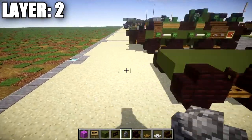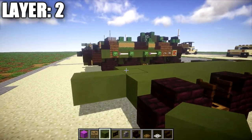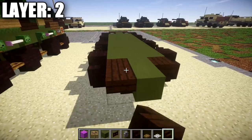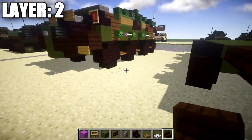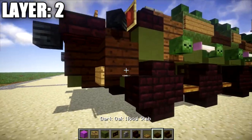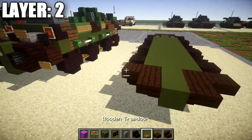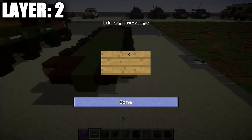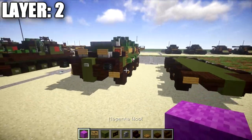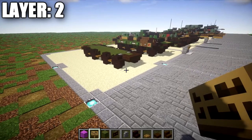Continuing on, grab green stained clay and place down one and two full blocks going back from the center. Then place down an upside-down dark oak wood stair coming off either side of this first green stained clay block, followed by a dark oak wood corner stair off that stair to create a corner shape on the back. Grab a dark oak wood top slab and place it down on both sides coming off this narrow brick stair, with a sign to cover up the side there. You should get something that looks like this on the back, and once you have that all complete, that's going to do it for layer two. Let's move on to layer three.